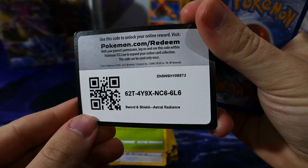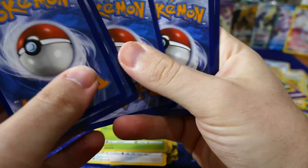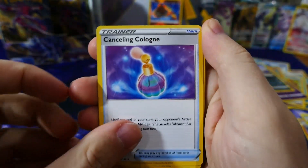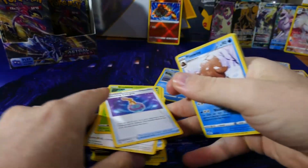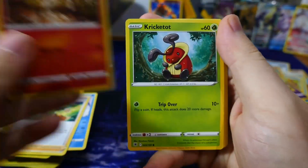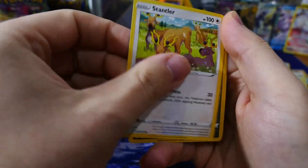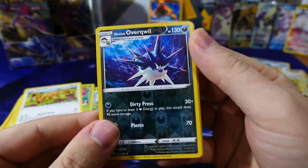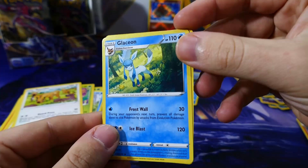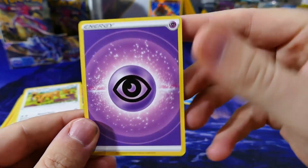There is your code. One two three to the front, let's go. What's it going to be? Reverse holo Overqwil — cool, very nice. And a Glaceon regular rare. Nice.